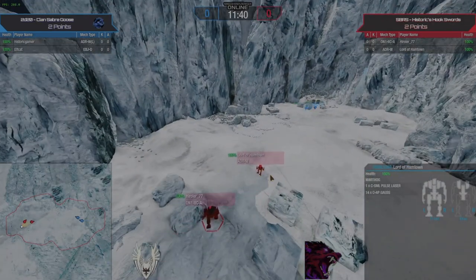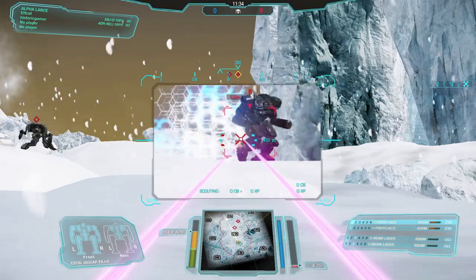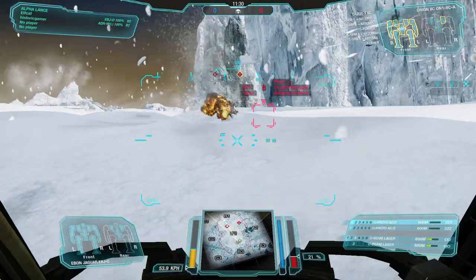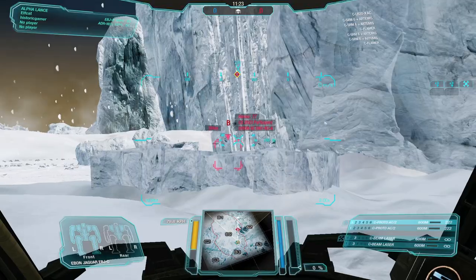What do we got over there? Same on the Warthog and we've got a Brawl Array. They have paddle control of this Warthog — that could be huge. The Proto ACs and beam lasers, that's a choice.